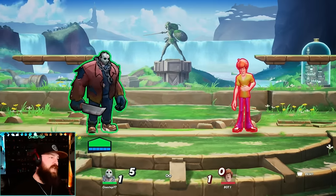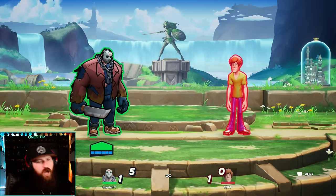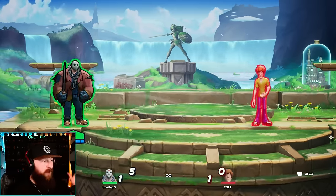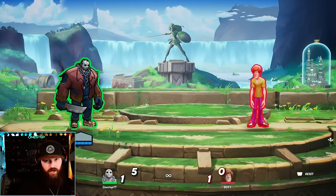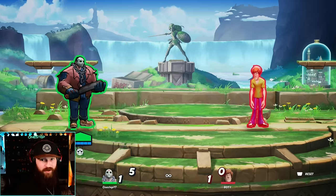Jason is a tank and he sure as hell plays like one. He's a pretty straightforward character, not a ton going on for him. I think a lot of people are underutilizing the neutral special where he powers himself up and becomes enraged. When he is fully enraged like this, he gets gray health, he comes faster, does more damage and more knockback. You need to always have this during the match as much as possible, as often as possible.